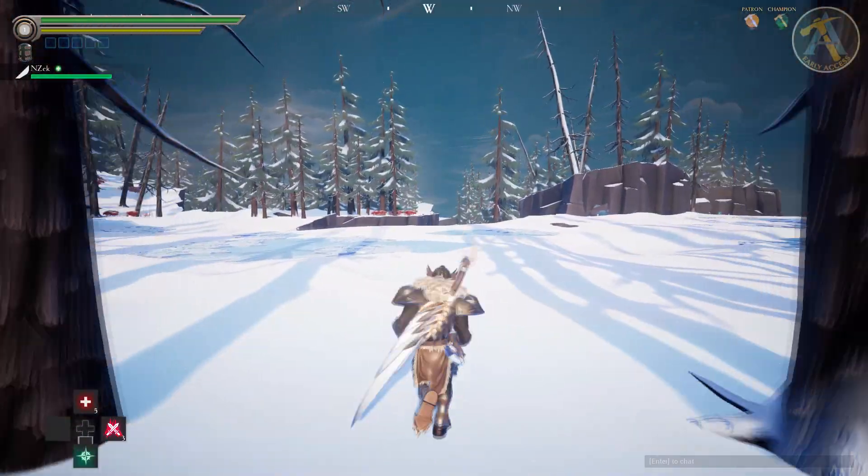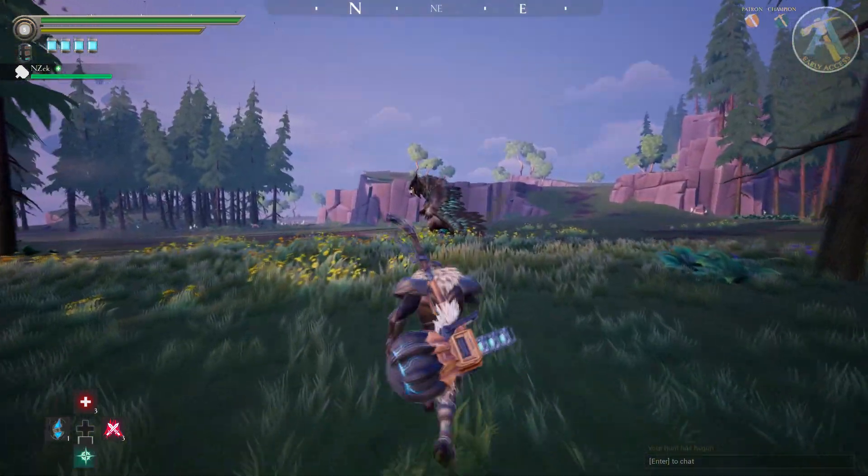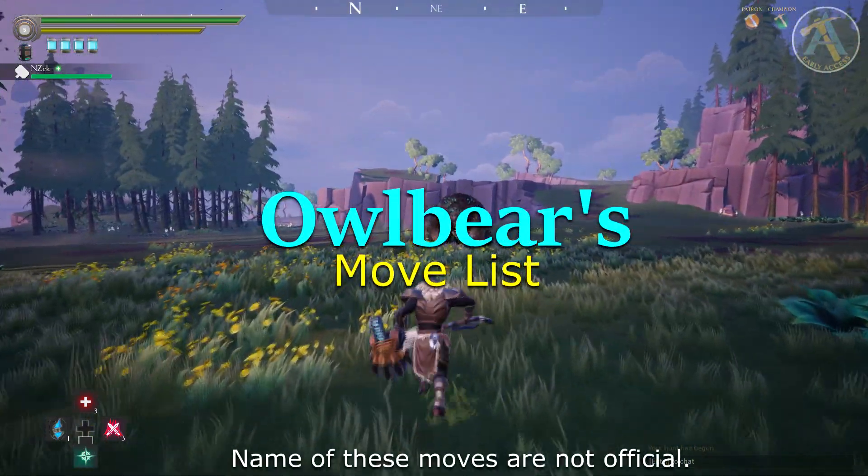Shrike can be found in both the snow region and forest regions on Shattered Isles. Once Shrike sets its sights on slayers, it will use the following moves in attempt to eliminate the enemy.